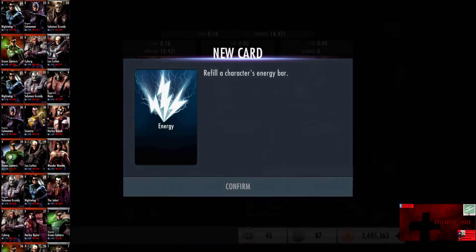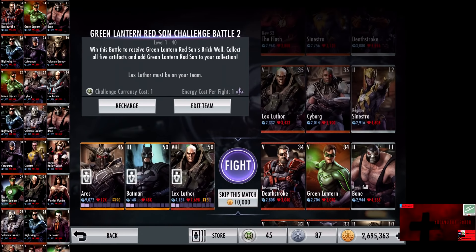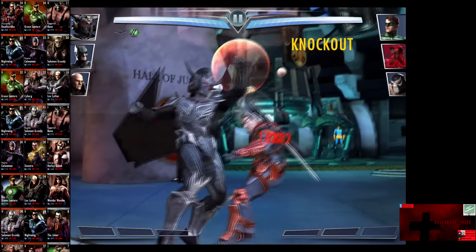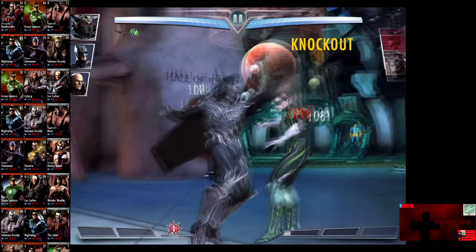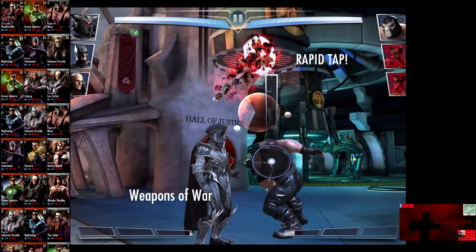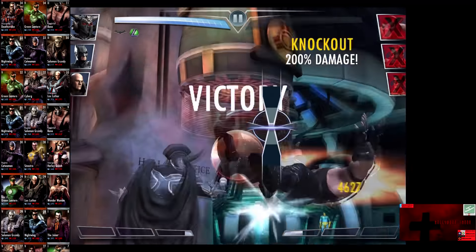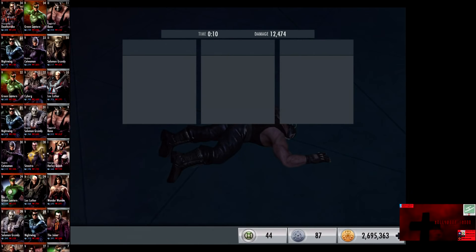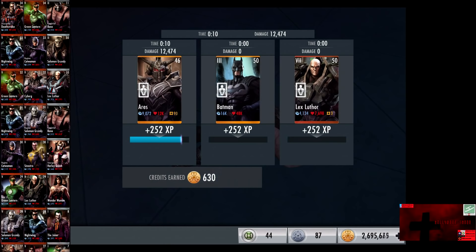In the tenth matchup, we have Insurgency Deathstroke, Green Lantern, and Nightfall Bane. All cards gain a level of 34. Skip the match is 10,000 credits. It looks like Ares is decimating these guys way too quickly and we're going to swap out for two fights. Deathstroke is eliminated. Green Lantern comes in and is knocked out. We go off a Weapons of War on Bane and Bane is eliminated for the victory in the tenth fight. 252 XP, 630 credits.